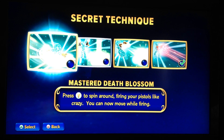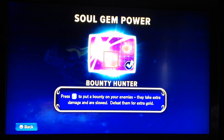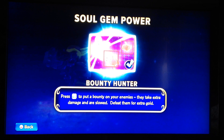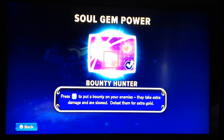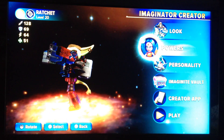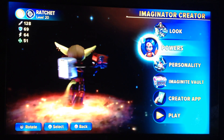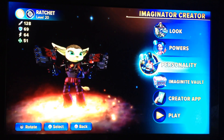Master Death Blossom — press Y to spin around firing your pistols like crazy. You can now move while firing in all directions. I'm not sure if he has an attack that does something like that or not — I haven't played all the Ratchet and Clank games. Bounty Hunter: put a bounty on your enemies, they take extra damage and are slowed, defeat them for extra gold. Yeah, that's useful. Some of his abilities are actually pretty similar to some of his abilities in the actual Ratchet and Clank games, as you can tell.